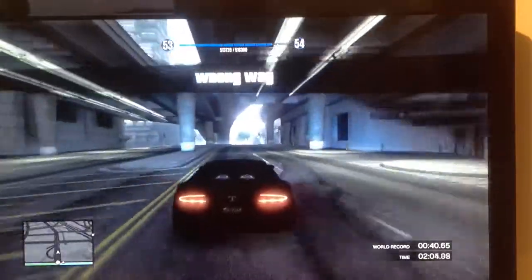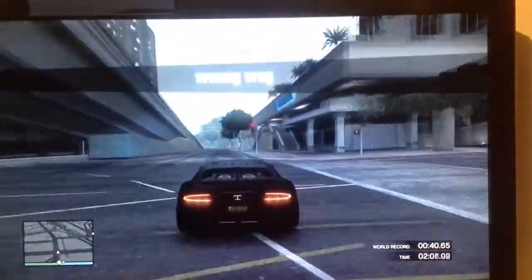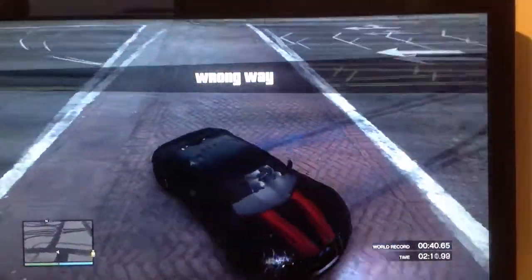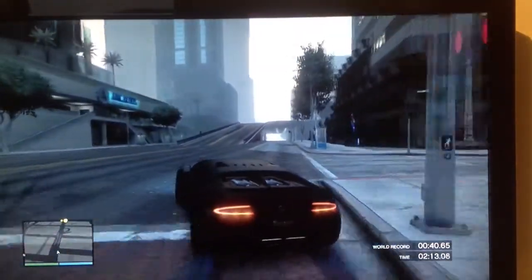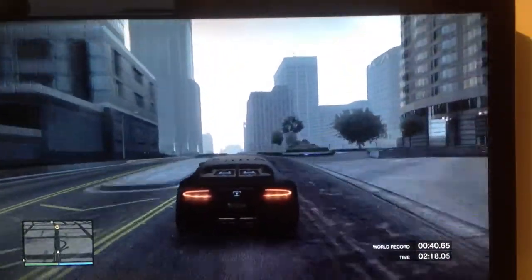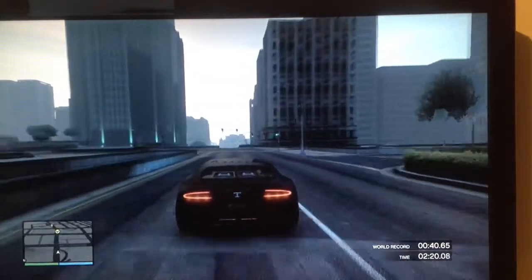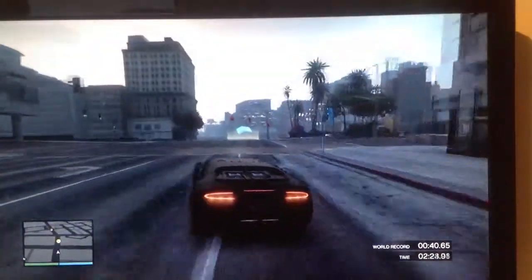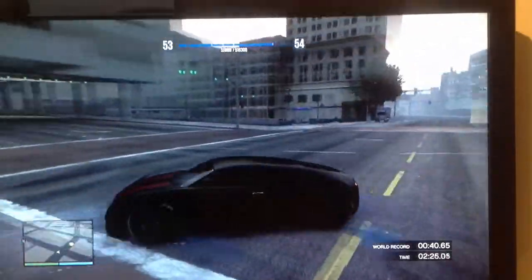One important thing: don't be tempted to hold down the checkpoint button to return, as it will not work — it will ruin the glitch. You just want to jump off, make sure you don't hit that checkpoint over there, climb up the bridge again and repeat. As you can see, I got 100 RP again.